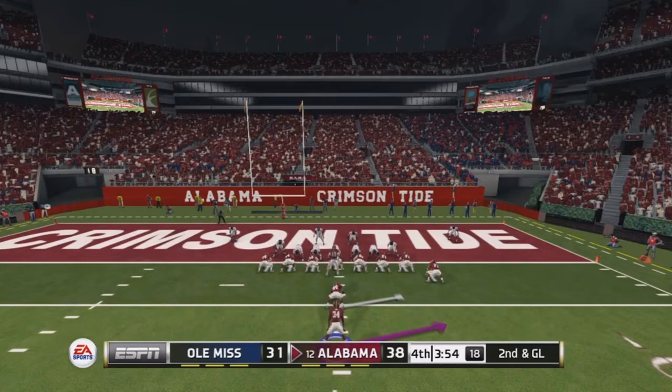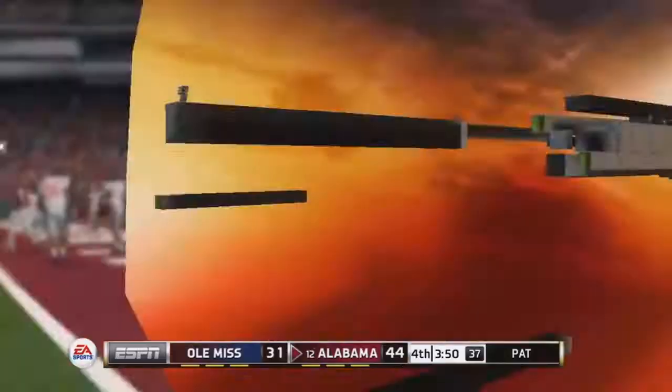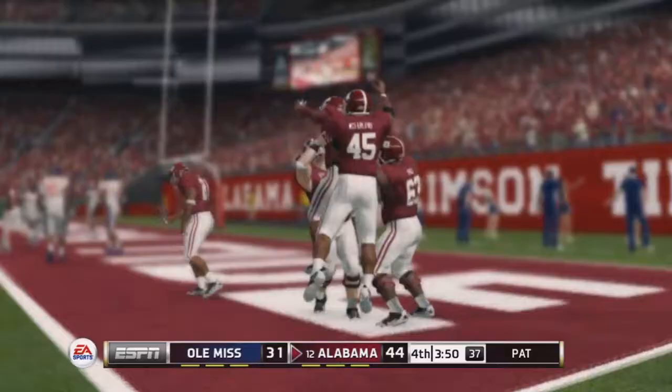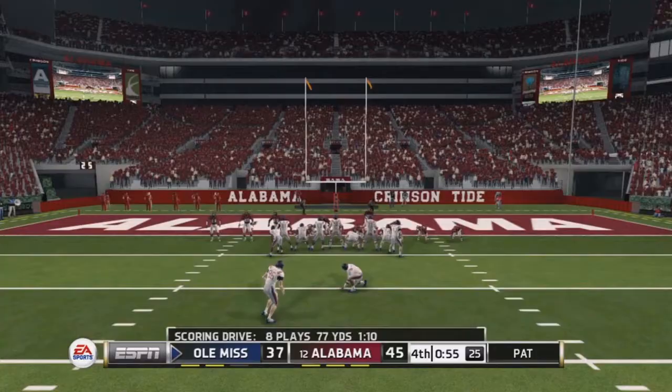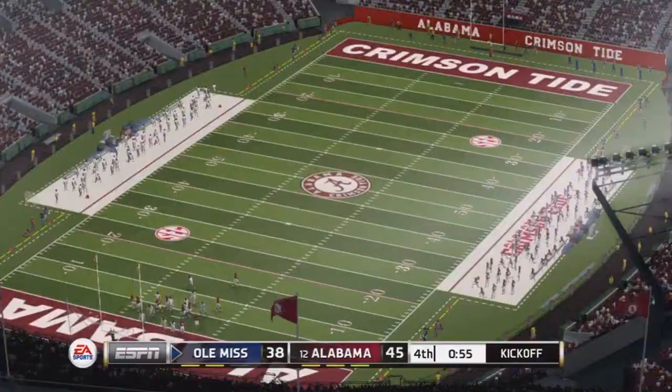After a long pass moves the ball, on second and goal Morris takes the pitch to the right and walks in for another touchdown — a one-yard score. Alabama is up 45 to 31. But Ole Miss would score a touchdown with 55 seconds left in the game and convert the extra point, cutting the lead to seven.